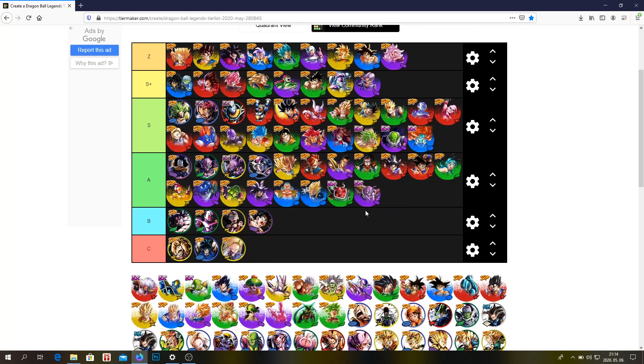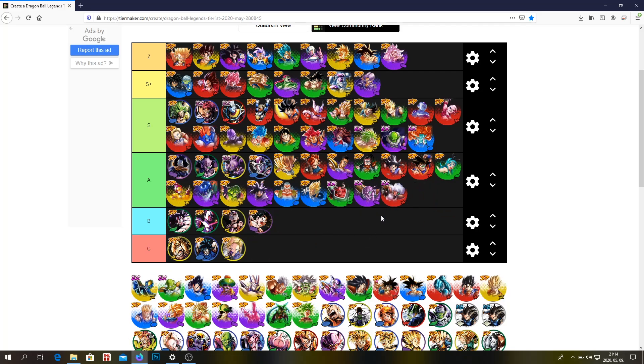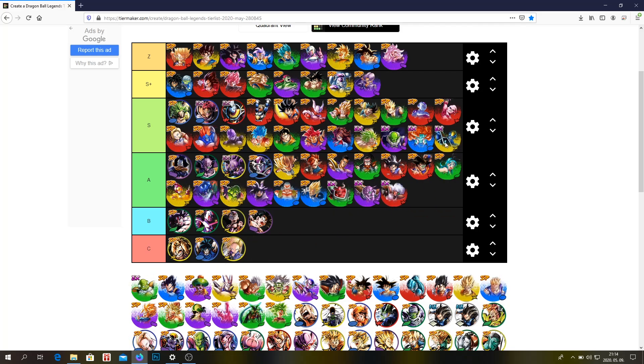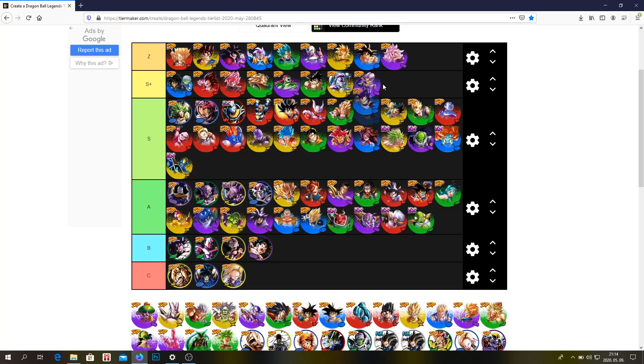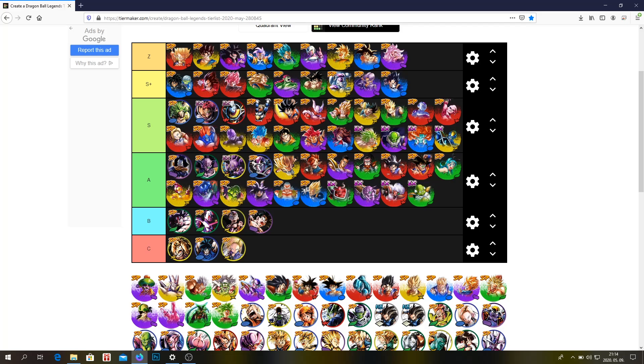EX Ginyu — A tier, or probably S tier, but I think he's an A tier unit. Birdal — S tier, easily. Guldo — A tier. This Vegeta is probably S plus — I think he's probably better than Broly, and I put Broly in S plus, so this Vegeta deserves to be in S plus tier.